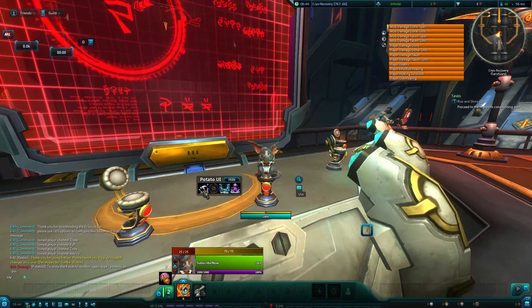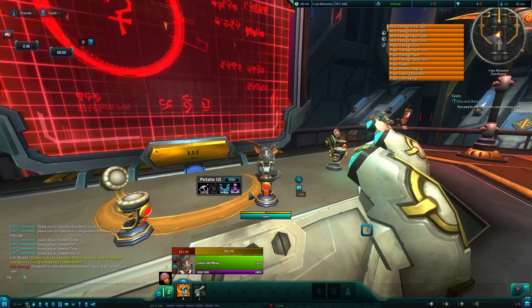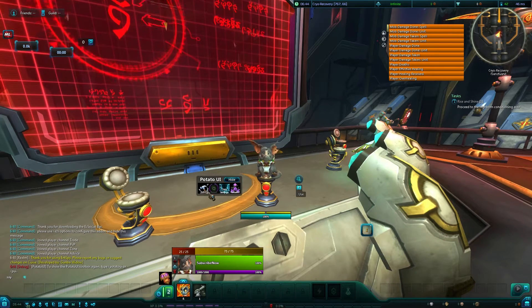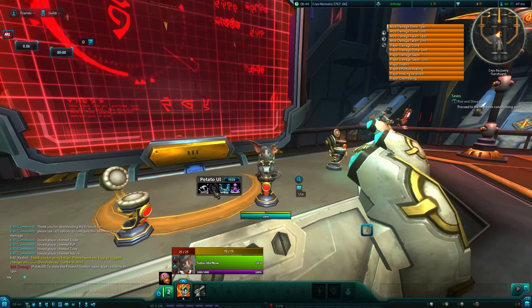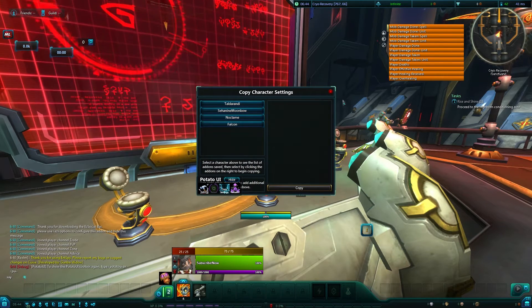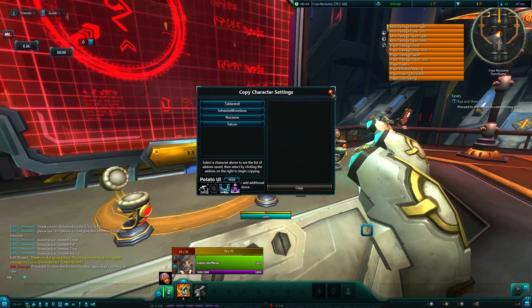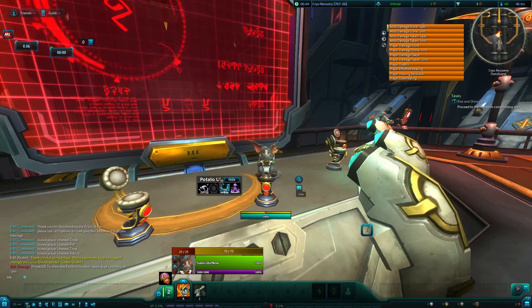Let's go ahead and take a look at this. Pretty simple. Reload UI — always a good little button to have laying around — your basic editing, resetting, and copy settings. You can copy from any of your other characters, from any server, probably. But we don't want to do that; if we did that, it wouldn't be any fun.